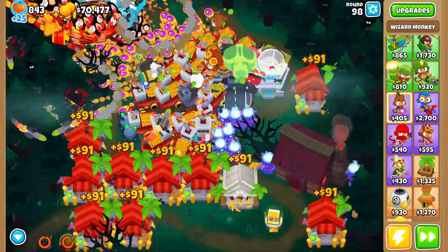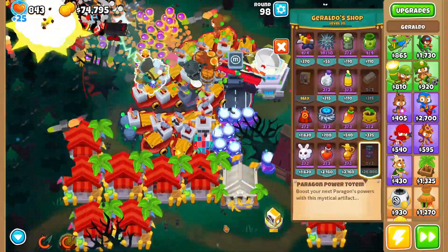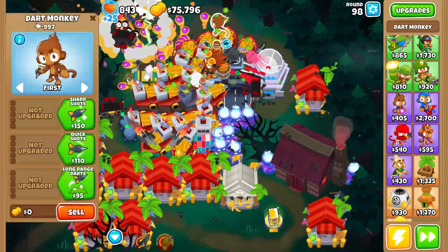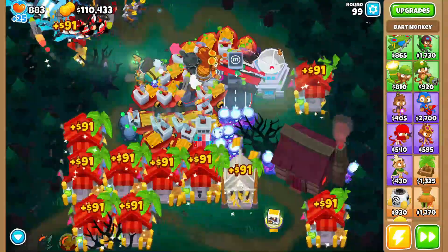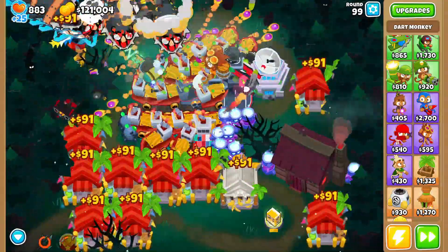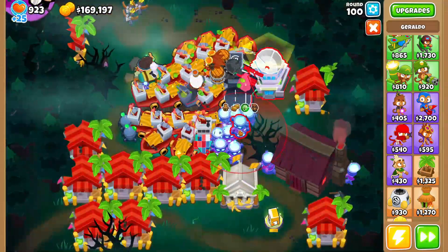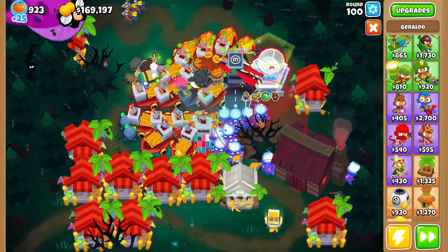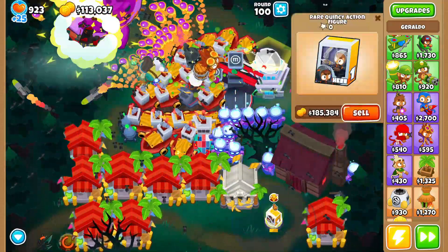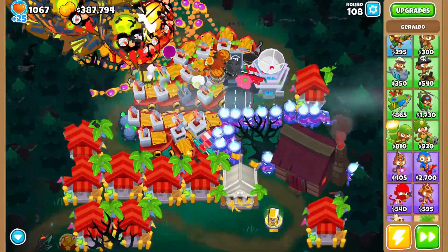I'm gonna sell this Wizard Monkey — he's been helpful but he's taking away pops. I'm also gonna get rid of this dart monkey — he has 1k pops, come on now. This should be all we need to get to the promised land. I just gotta keep putting more totems and hopefully we can get our earliest degree-100 paragon yet.